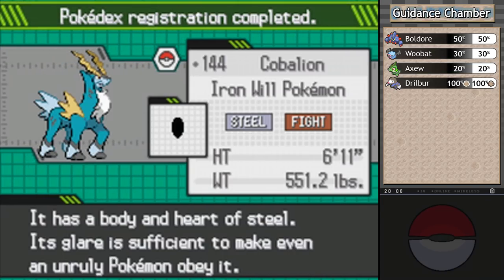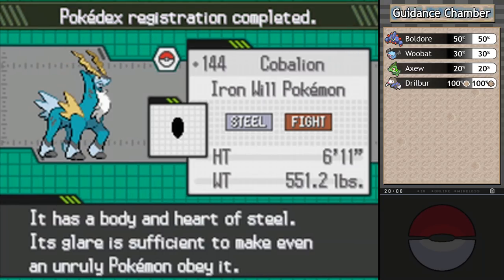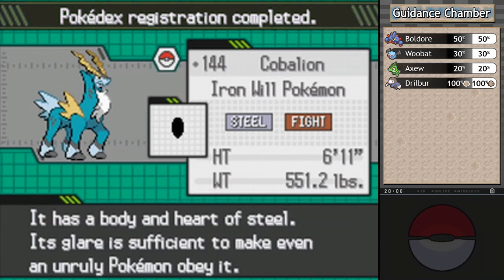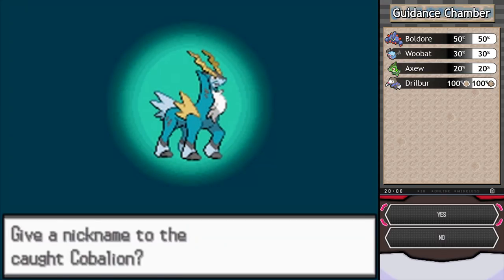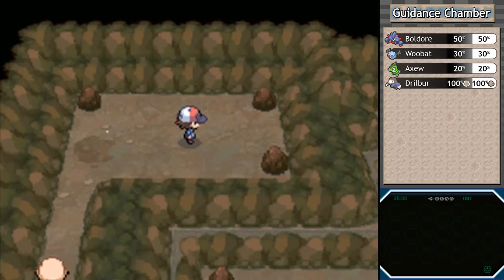One, two, three — caught! That was anticlimactic — screw you, I didn't need Haywire after all! Cobalion has the body and heart of steel; its glare is sufficient to make even an unruly Pokemon obey. These Pokemon have not believed in humans for millennia — well, I sure convinced it rather quickly. Cobalion is ours!